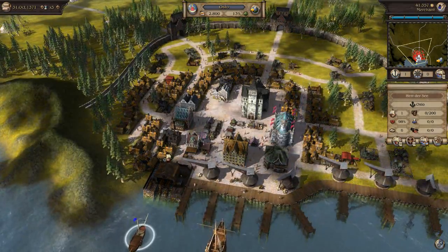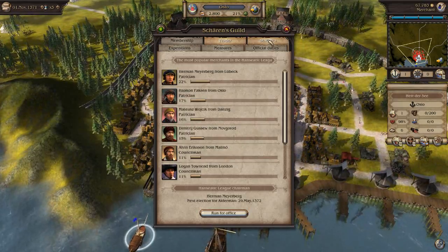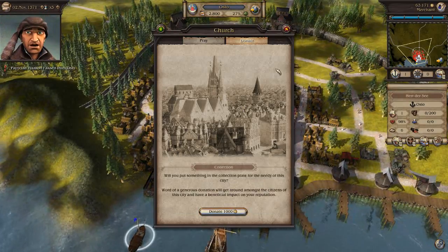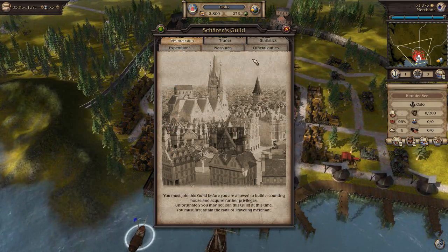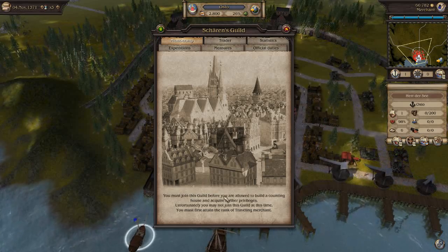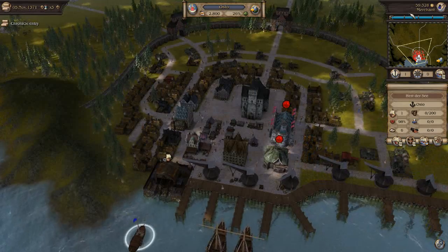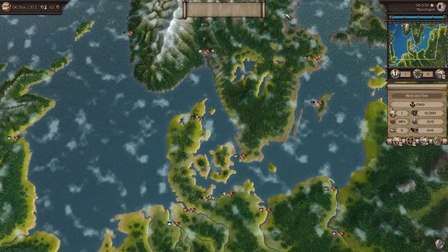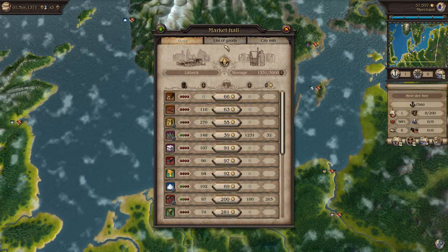Same process as essentially setting up in any other town — we go to the guild. Didn't mean to run for office. Not meant to go to the church either. Just going to see if we can join the merchants guild here. We do have to get the guild titles, so we're going to have to get a traveling merchant, which will come up in the next few turns before we can get it. All we're just going to do is wait and let our automated trade systems make enough money for us.